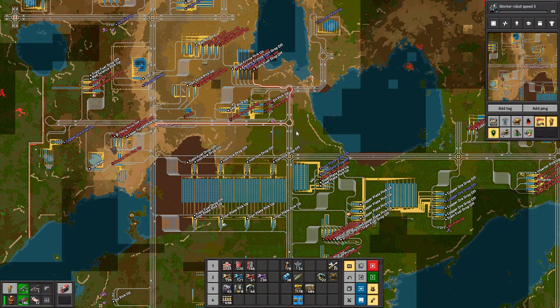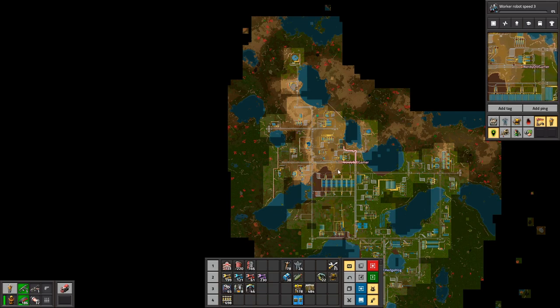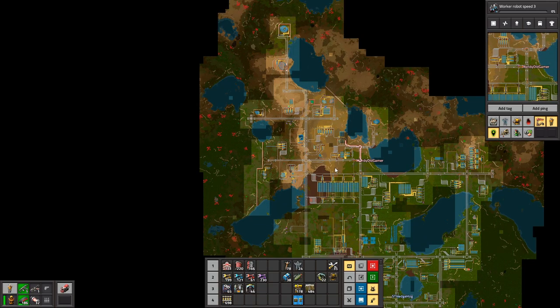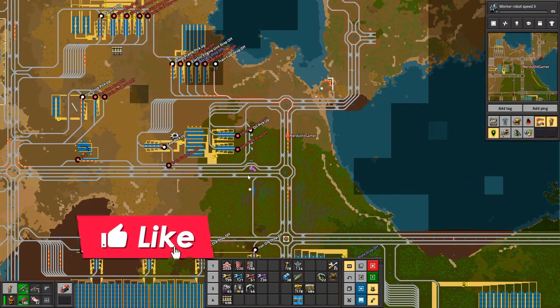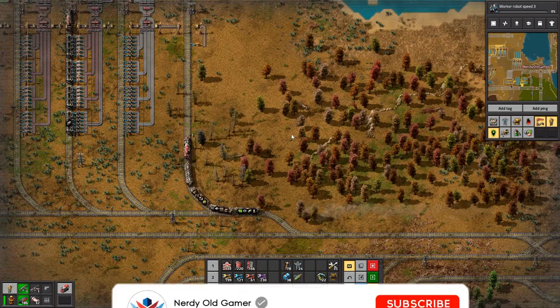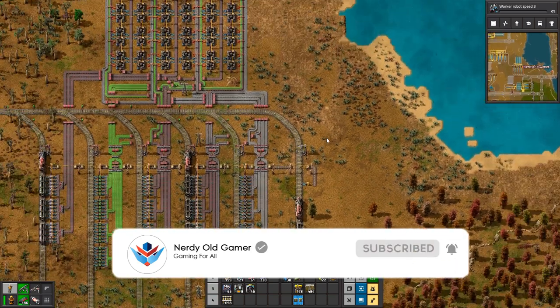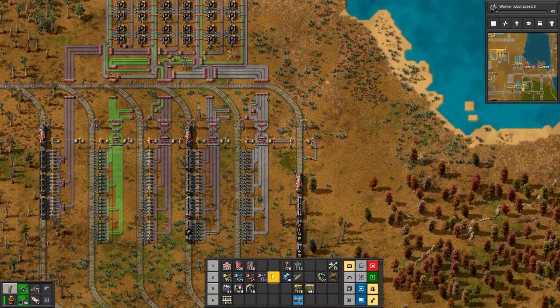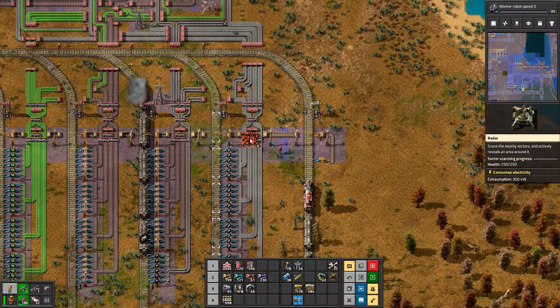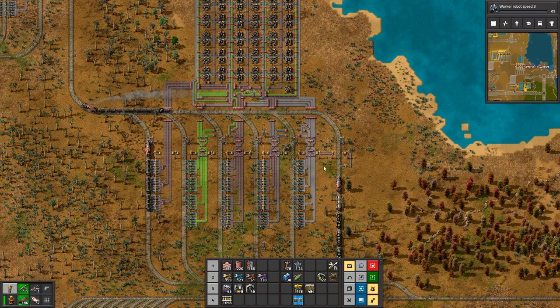Okay, so power is flowing again — this is good, that's a very good thing. We have a train completely full of low density structures.